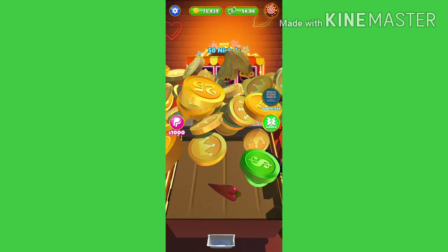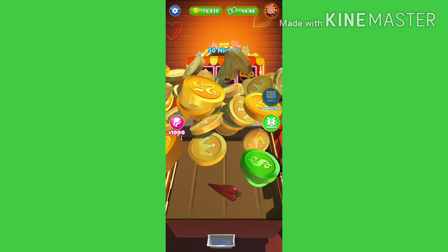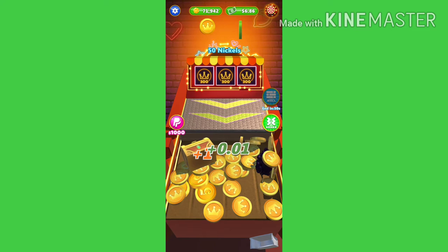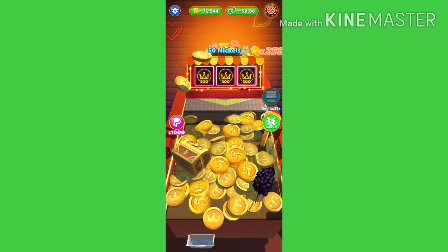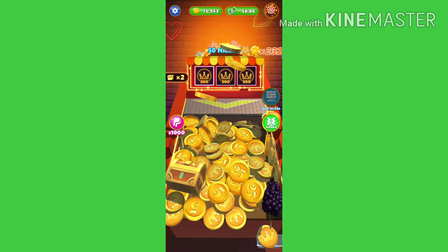Kapag meron na kayong spin, every time na mayroon po kayong spin, humihinto po yung paglaglag ng nickels. Yung isa pong pagkakataon doon is kapag may nalaglag po dyan na box, dahil lang sa may free spin ka tapos box yung napili mo. So malakas yung impact, kaya po minsan makikita nyo ang daming nalalaglag.